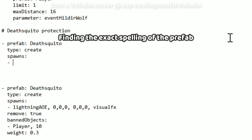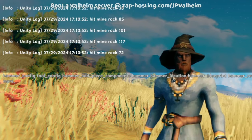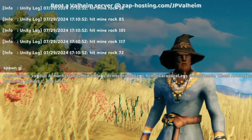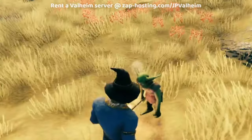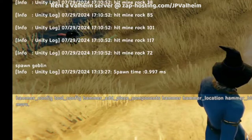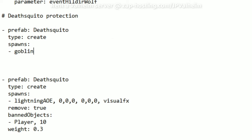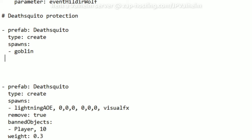Now we want to spawn the goblin. But what if I don't know the prefab for the goblin? That's when you go back into the game, open up the console, enable it if you haven't, and you look around. We do spawn goblin — yes, it is goblin, which is funny because they're actually called Fuling, but the prefab itself is goblin. So we just have to enter goblin, and then we can go down one more and enter remove true, which is going to make it so the original prefab gets removed.